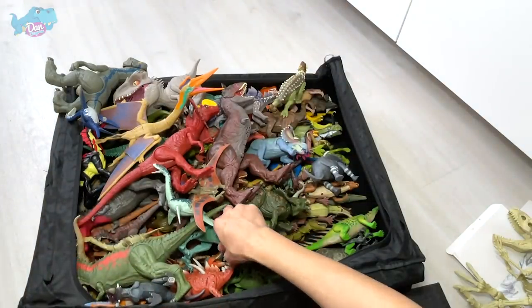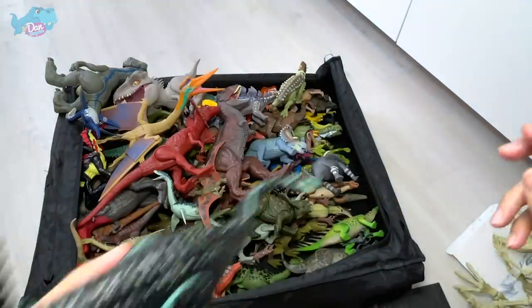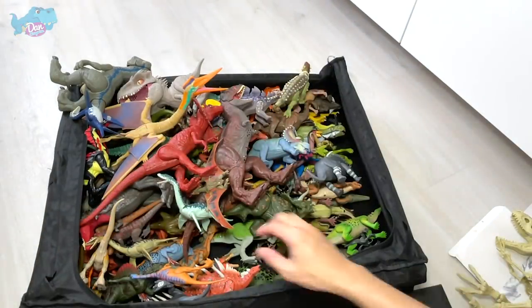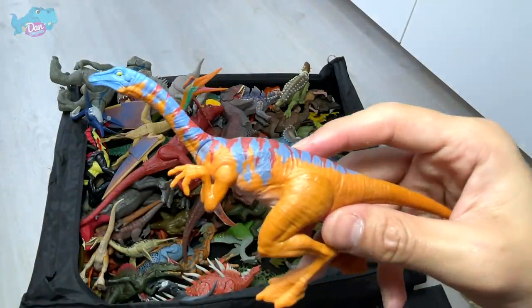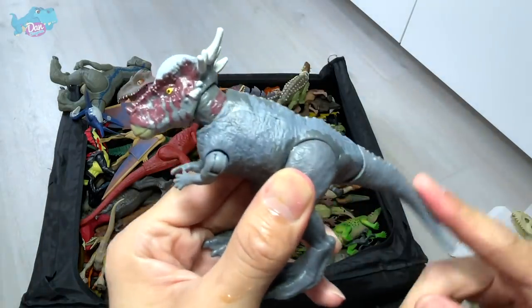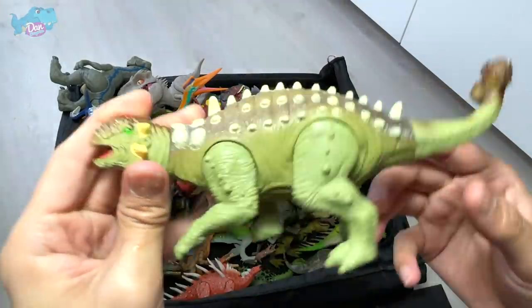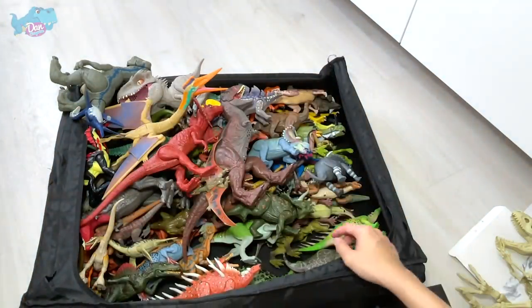Carnotaurus right here - this is not from Jurassic World but from Chap Mei, a beautiful turquoise-looking Carnotaurus. I really love this. This is the Albertosaurus - I love this color scheme and hope to do a repaint of it someday. This is a Plesiosaurus. This is definitely a Camp Cretaceous Gallimimus, which was released very recently. This is also a Camp Cretaceous Stiggy Moloch Savage Strike - an extremely cool figure. What is this? I'm not sure if this is a Euoplocephalus.